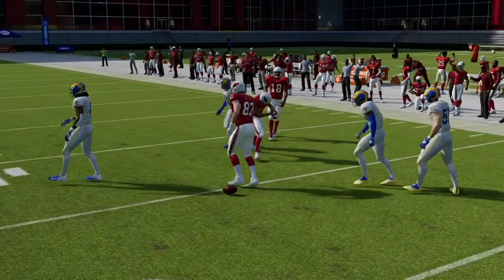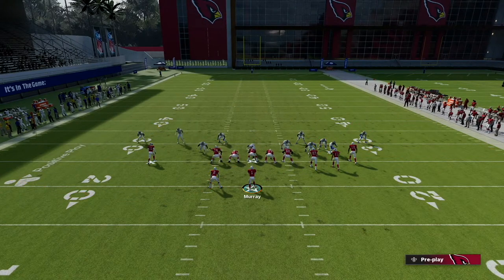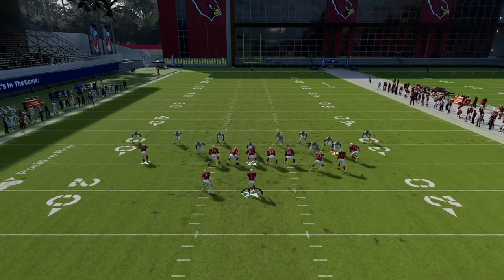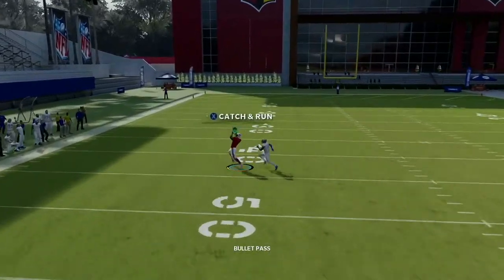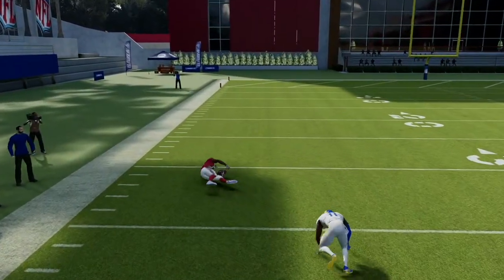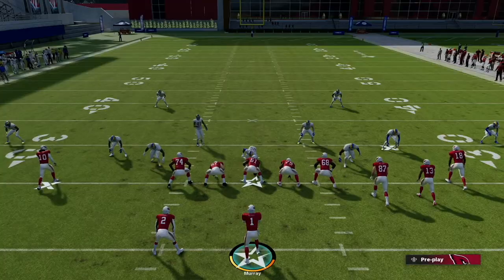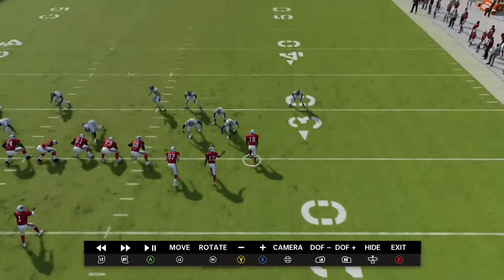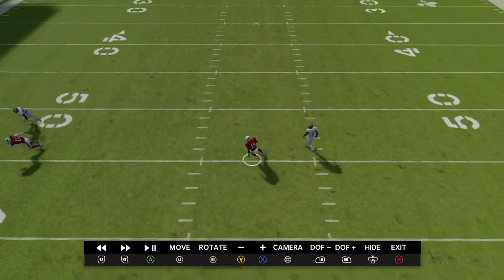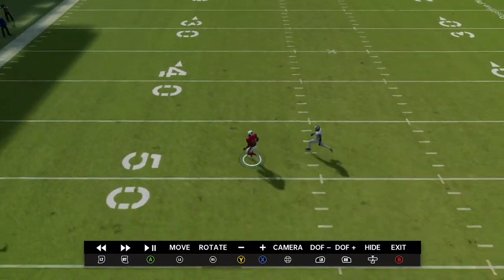This is actually a really good play to show off the AJ Green route. We're going to get man coverage — you see the break. AJ Green has no abilities on him. That's the route you're going to want against man. That's not even Ramsey covering him — that's five yards of separation right there. Easy throw.